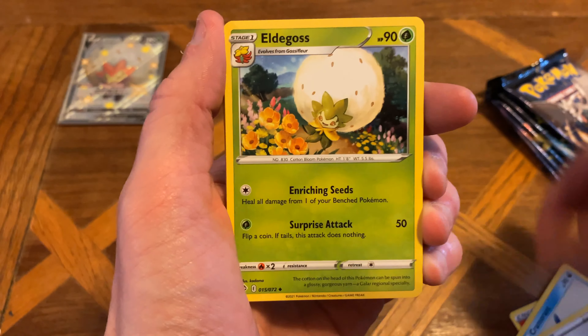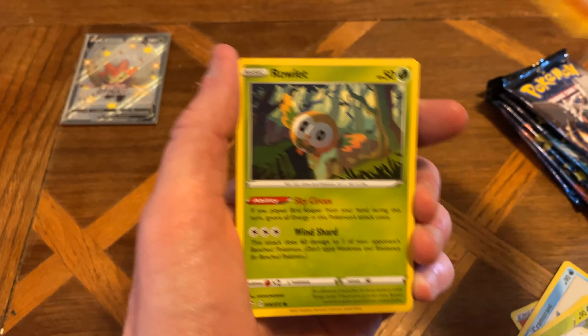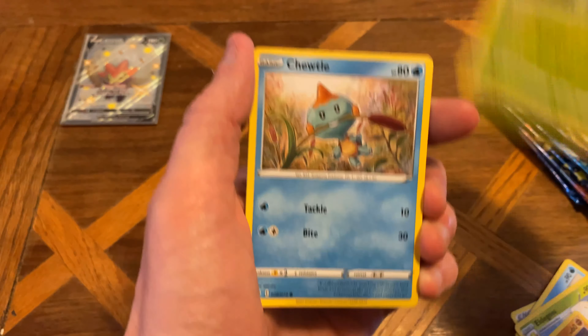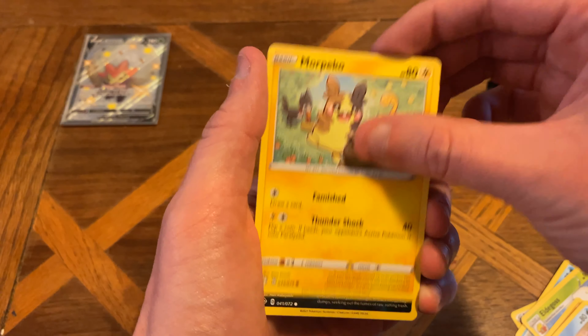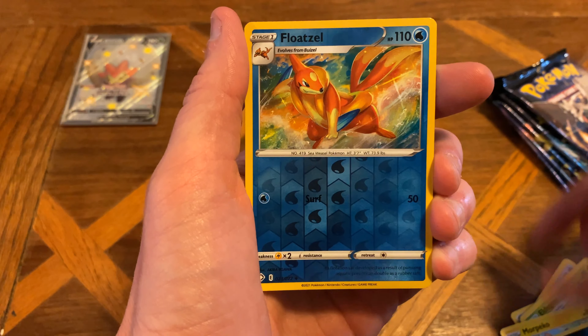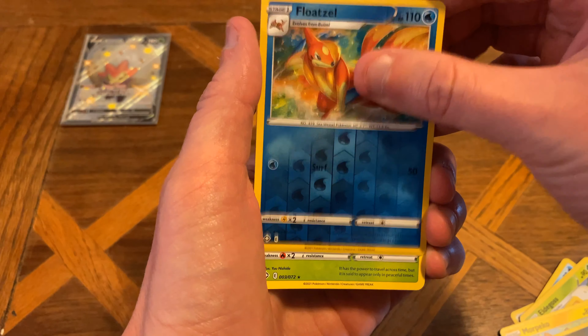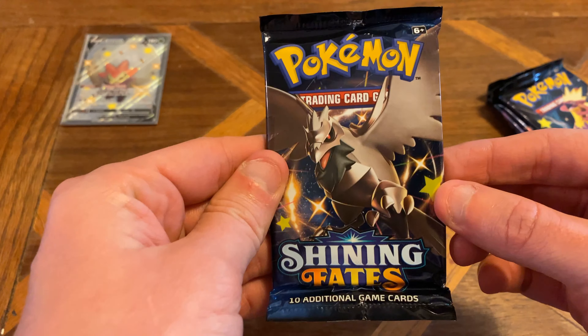Fire Energy. Camerant. Rusted Shield. Eldegoss, just like the promo. Trapinch. Rowlett. Chuddle. More Pecco. Coughing. Reverse Holo is a Floatzel and a regular rare Celebi.